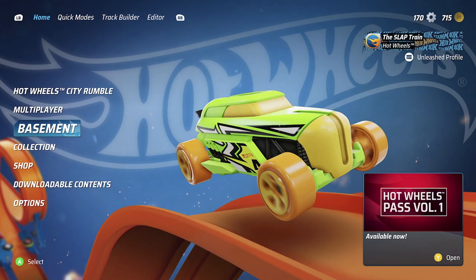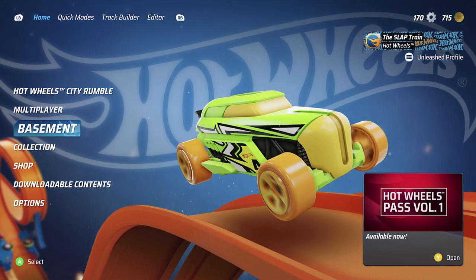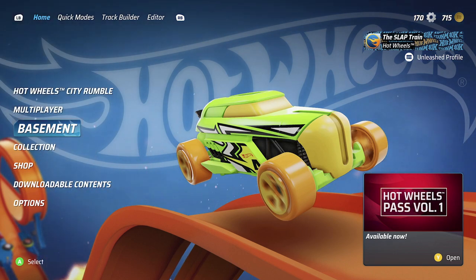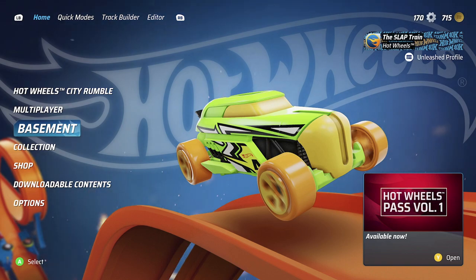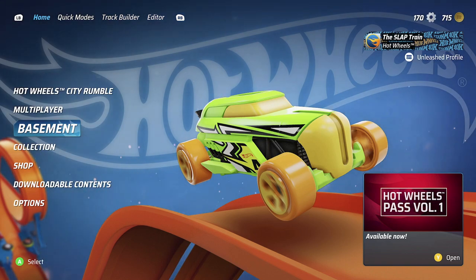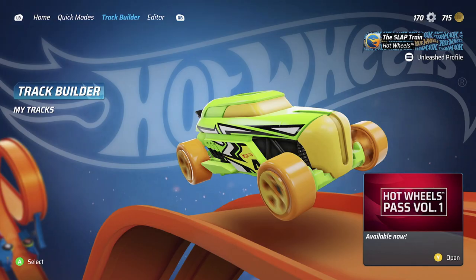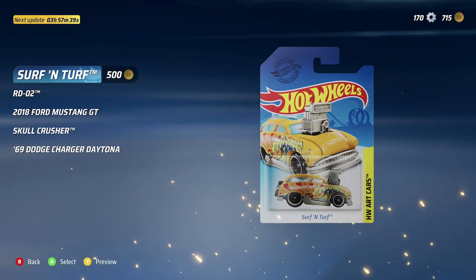Welcome back everybody to Hot Wheels Unleashed. We're back again for yet another episode in our early access with the ultimate package. Today I wanted to go into the basement and the track editor to see what we have for customization. We have 715 tokens and a new set of cars rolling around every four hours.